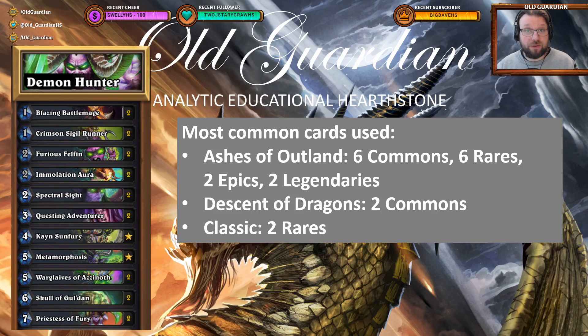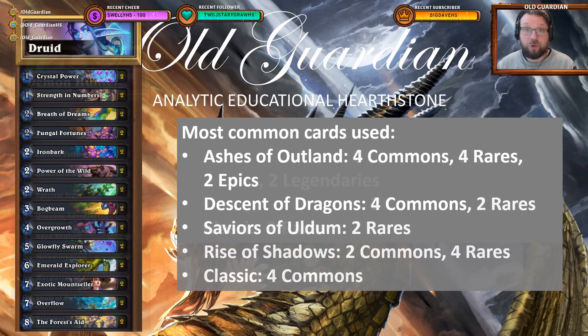Demon Hunter as a new class consists mostly of its free cards and then cards from Ashes of Outland — not surprisingly, because that's the only expansion where Demon Hunter cards are available. It uses only a few neutral cards, a couple from Descent of Dragons and a couple from Classic. But for Demon Hunter it's mostly Ashes of Outland all the way. For Druid the spread is more even; it's using some cards from every expansion, and while Ashes of Outland is clearly the expansion where Druid uses the most cards, it still uses something from everywhere.